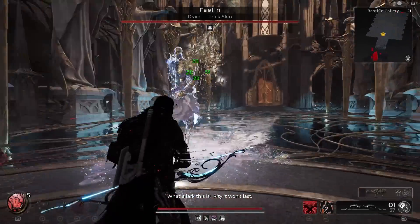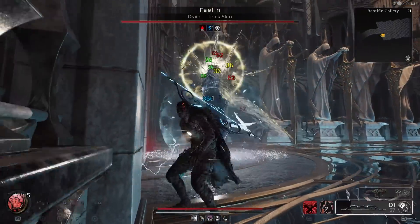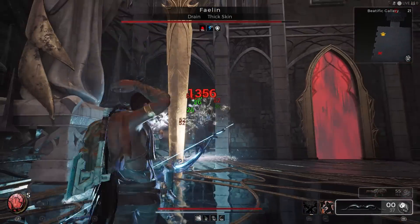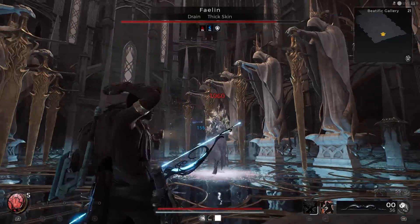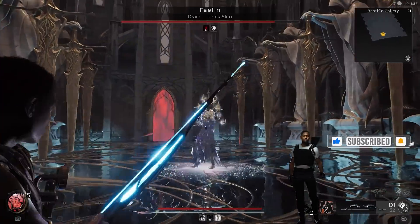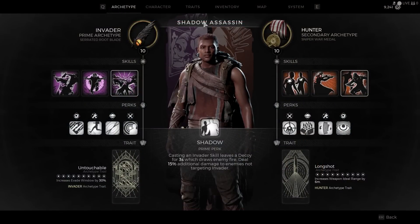This build is one I've been waiting patiently to post. I love precision playstyles. The Hunter is the first archetype I used when I first started playing Remnant 2. And when I unlocked the Invader, I don't think there can be a better combination for a build like this. Let's be righteous again — I'd like you to meet the Shadow Assassin. The purpose of this build is to become what the name suggests: move in silence, fight from the shadows, and instantly eliminate your target.